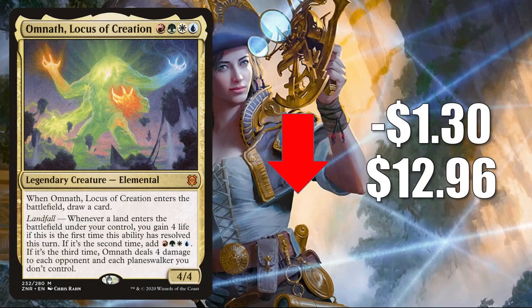Number five is Omnath Locus of Creation, down $1.30 to $12.96. The main reason this is going down is because it was banned in Standard not too long ago. However, this card is seeing a lot of play in other places — Pioneer: Niv to Light, Four Color Omnath, Sultai Reclamation, sometimes Wilderness Reclamation. In Modern it's in Uro Piles, Copycat, Niv to Light, and more. This has seen a huge amount of Commander play as a commander, but it also shows up in the 99 of some builds.